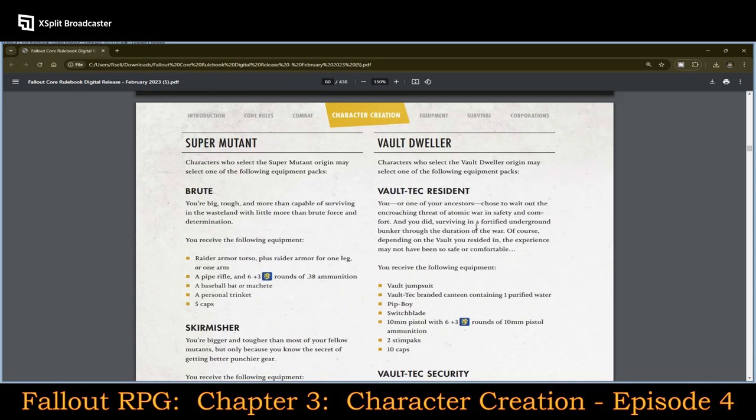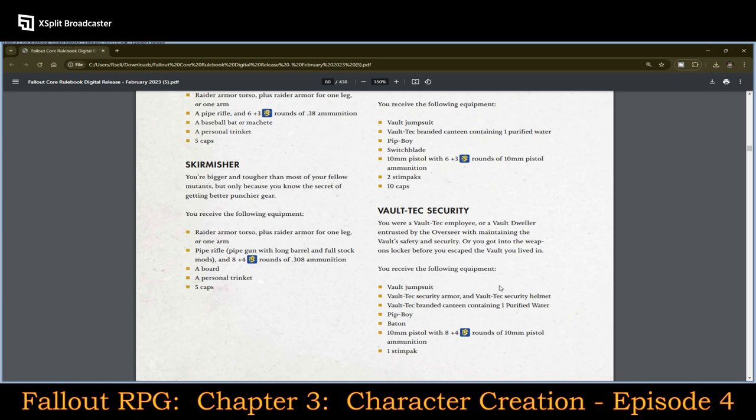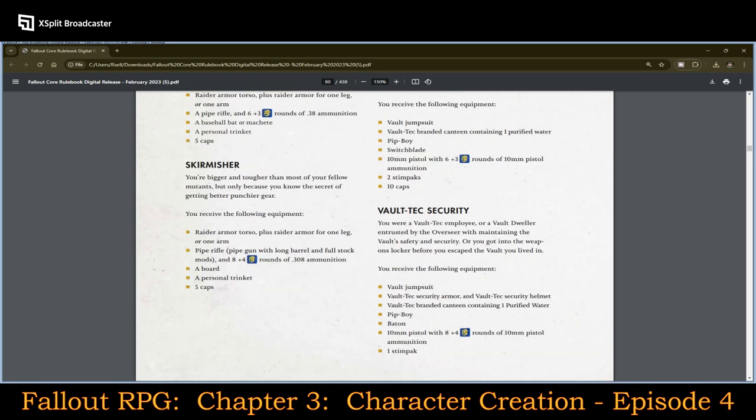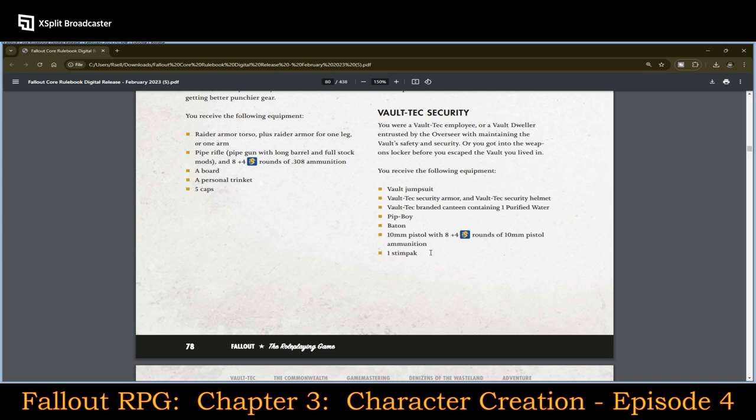Vault Dwellers start with a jumpsuit, a Vault-Tec branded canteen containing one purified water, a Pip-Boy, a switchblade, a 10mm pistol with 6 plus 3 rounds of pistol ammunition, two Stimpaks, and 10 caps. If they're Vault-Tec Security, they'll have a jumpsuit, security armor, security helmet, Vault-Tec branded canteen with one purified water, a Pip-Boy, a baton, and a 10mm pistol with 8 plus 4 rounds — the plus 4 meaning you roll that die to see how many extra rounds you get, so you might have even more than just 8.